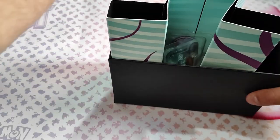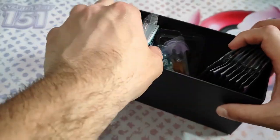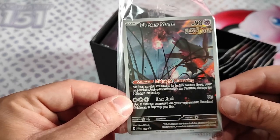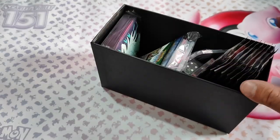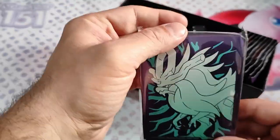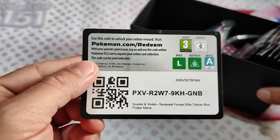The player guide and all the things are the same except for the promo — this ETB has the promo Fluttermane. And the sleeves have this art which is more awesome and more beautiful in my opinion.